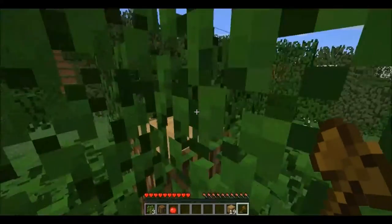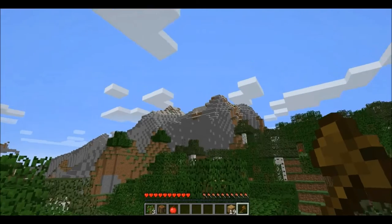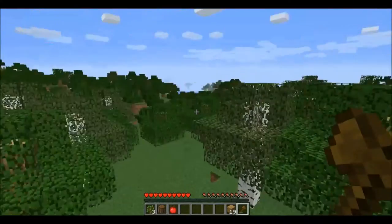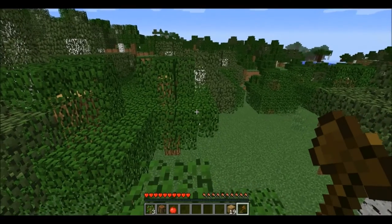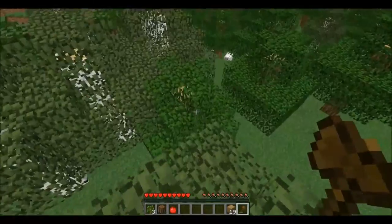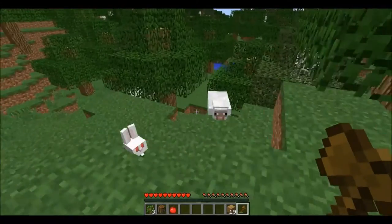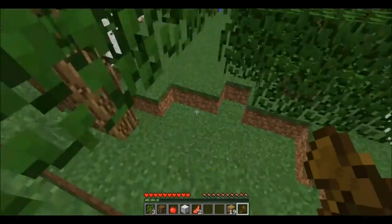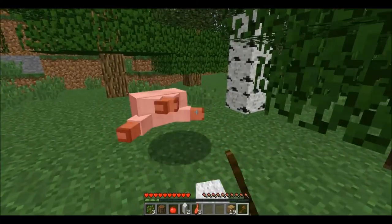We've got a lot of trees here, that's good. There's a bit of a mountain — oh, Extreme Hills over there! I wonder where I'm gonna head. Oh wait, is that Dark Oak on the right side? Yes it is! Oh my god, this is actually a pretty good map. Sheep! Yes! Oh, rabbit!